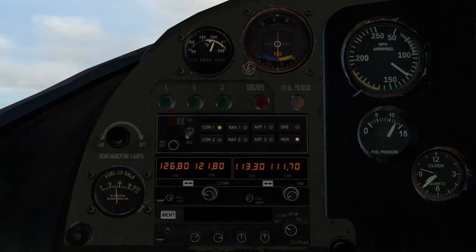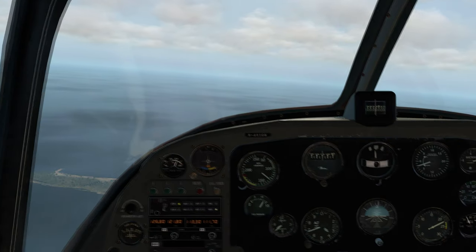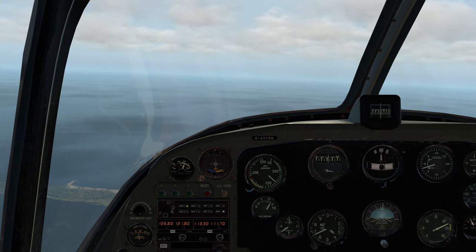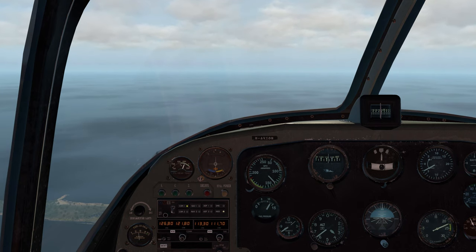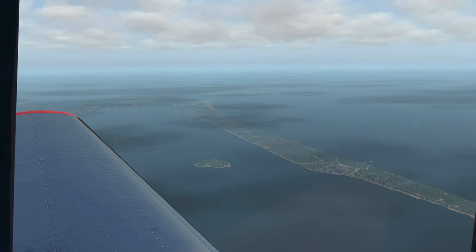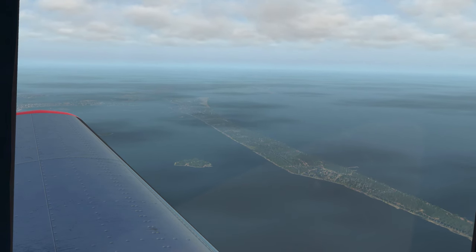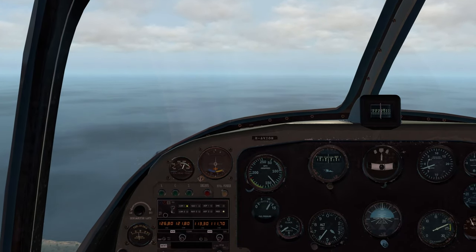Cylinder head temp is fine and oil temperature is coming down. RPMs are at 2200. Throttle is pegged and manifold is below 27, so we're fine. Cruising at about 133 miles per hour. Good rate of speed, very smooth. This is a wonderful airplane — we'll definitely be using this regularly.